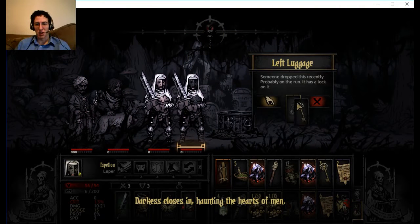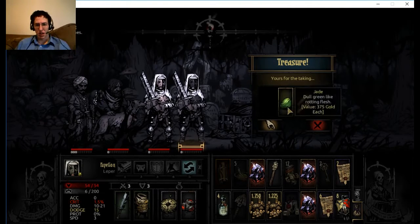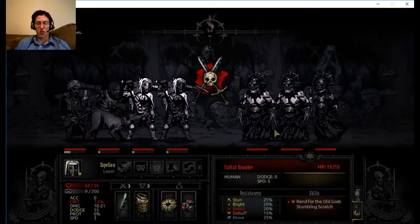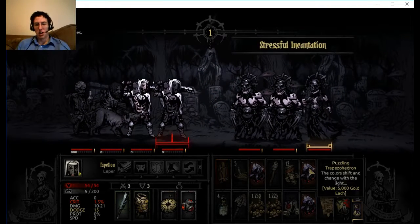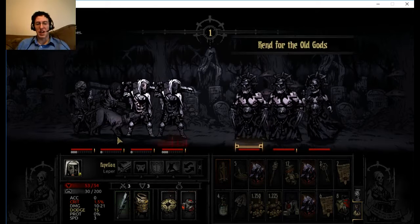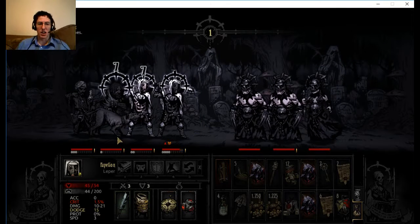Once again, to the darkness, haunting the hearts of men. The key works. Valuable belongings inside. Nothing I'm going to toss stuff for right now. I wasn't even coming here for gold so much as I was coming here for the new quest and for a bit of grinding towards the next boss. The fact that I got these puzzling intrepid Zohedrons is like a serious bonus. I already had roughly 20,000 gold when I came in here, so I'm not exactly hurting for gold.